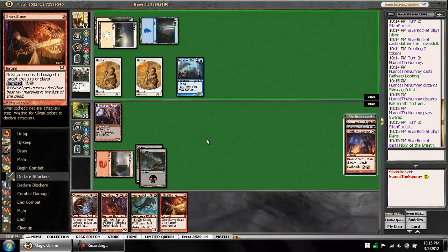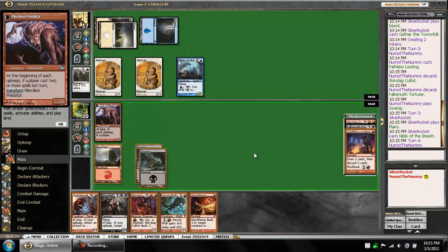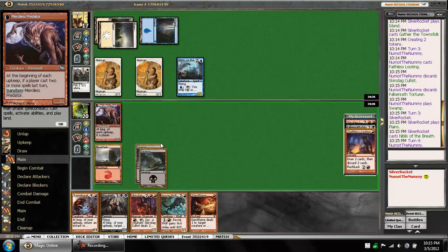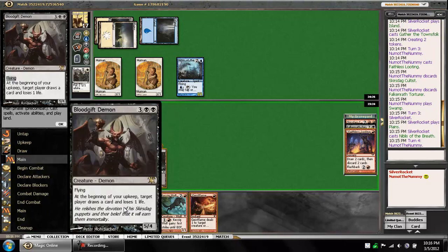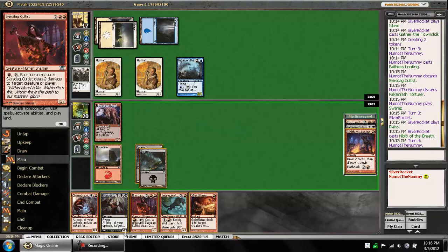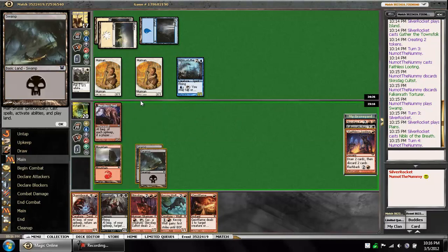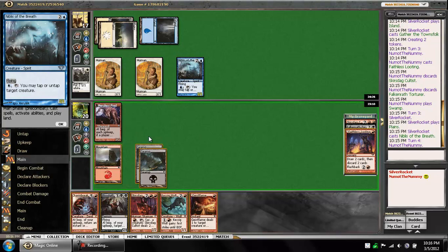And that's a good Geist Flame target as well. Do need to hit some land here, though. So if I attack, I think he's obviously just going to block with his double humans. And I think I'm actually okay with that trade. Basically in this game right now, I just want to get to six mana, and then we can take over with our bombs. The only thing he could have for these is, like, Smite the Monstrous, especially in blue-white. I'm actually okay just Faithless Looting here and passing the turn without attacking.